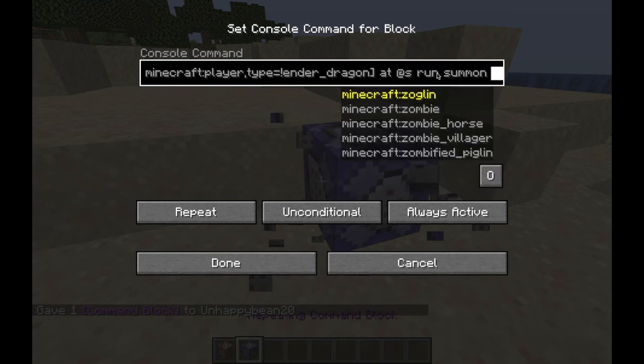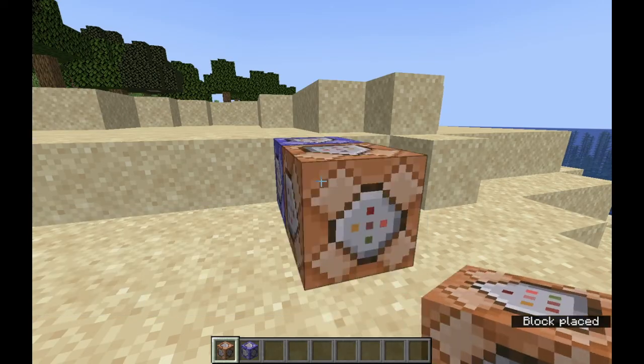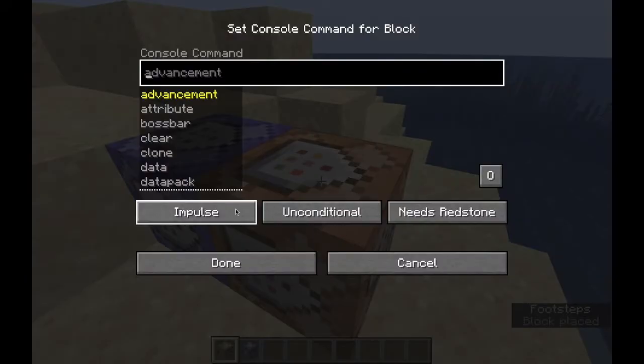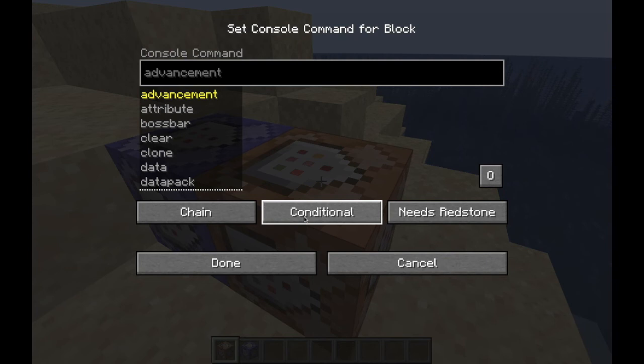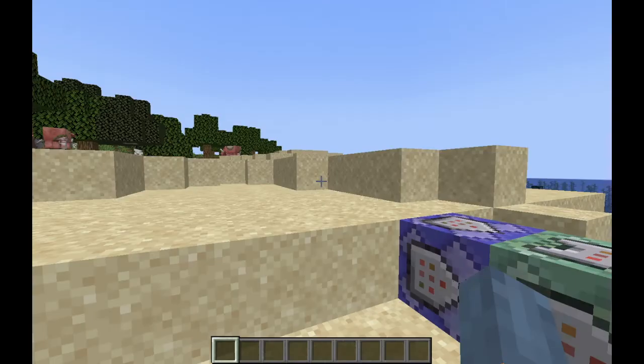If the text is red, that means you've done something wrong. Next, you want to place another command block coming out of it like this. Set it to be a chain, conditional, always active. Then you copy and paste command number two from the description. After that it should look like this.